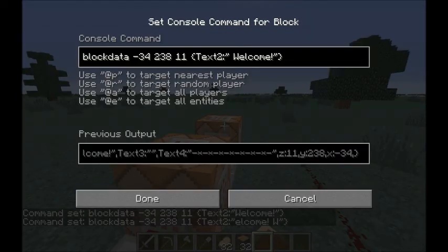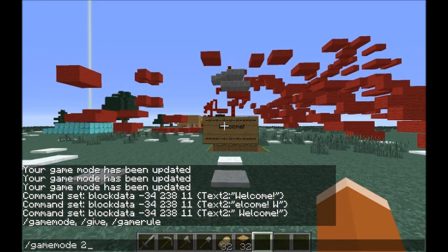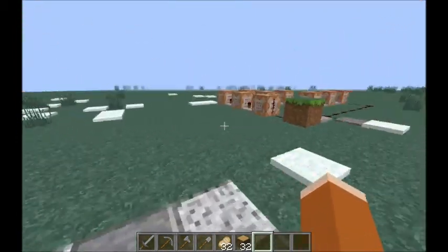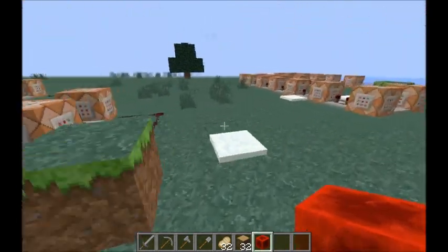This would be good for a server if you wanted to. Here I have an example — oops, another lag spike — and I'm using barrier blocks behind the sign so it actually stays there and looks like it's floating. I didn't want to mess with the block data stuff today. When the lag spike stops I'll show you. I'm back — it stopped. I turned my render distance back to two chunks instead of 16, which was probably the problem.